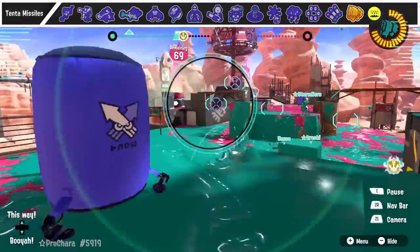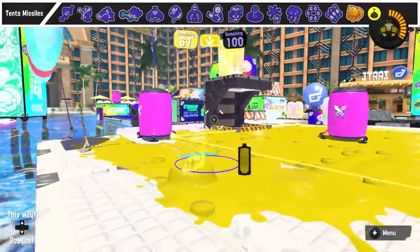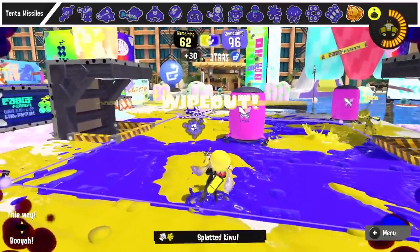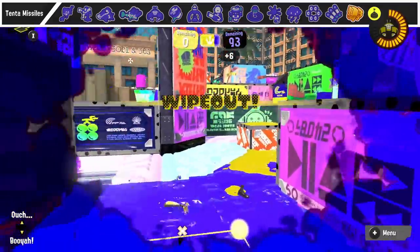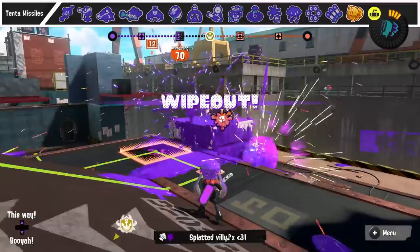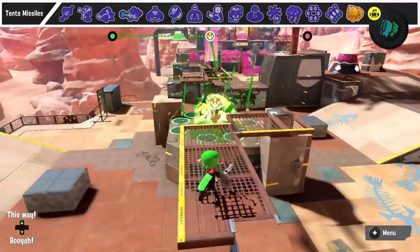Tenta Missiles' main job is to force people to move and there's not a lot you can do about it, but you can control where the missiles land. Be careful not to put them on the splat zone or directly behind a teammate who's trying to run away. When using missiles, keep in mind that targeting two players gives five missiles each, while targeting one player gives ten missiles. This is mainly useful if you really need to clear a specific person off something like the tower, or to break a special like the Big Bubbler or the Rainmaker shield.